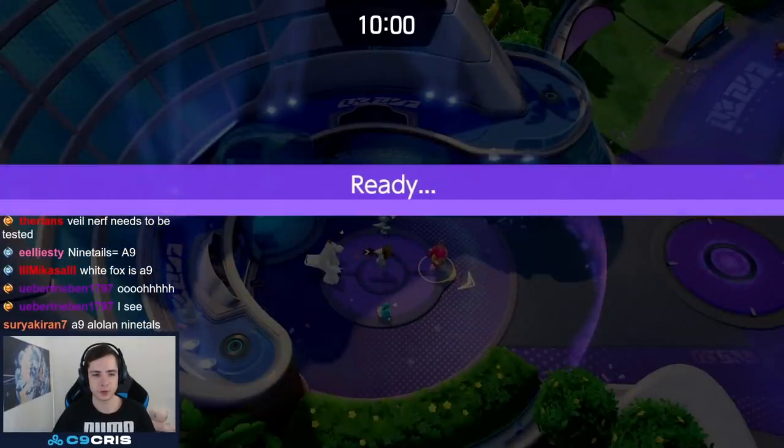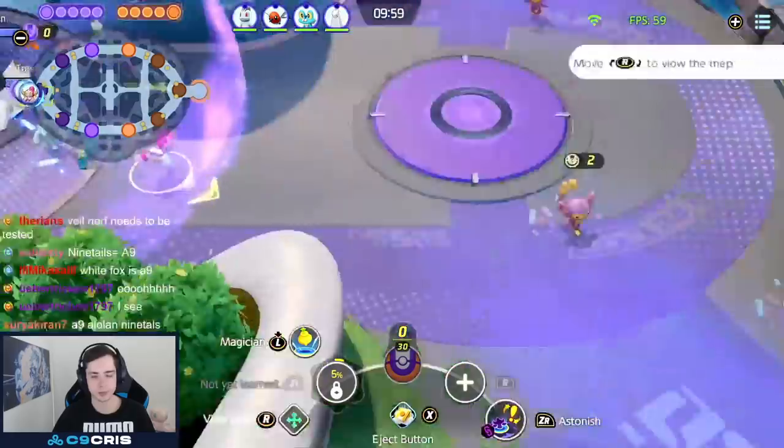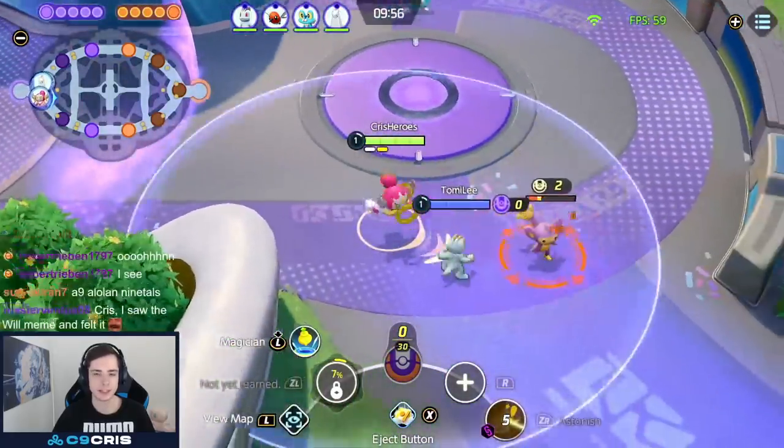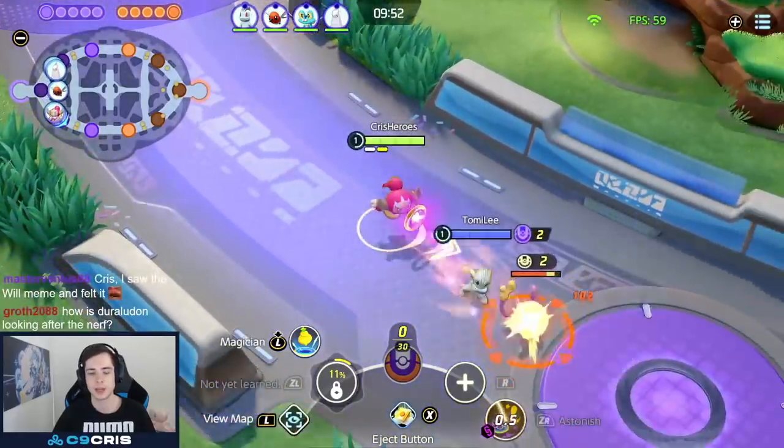I've been playing a lot of Trick now after Hyperspace got nerfed. And even in solo queue, it's absolutely great, especially because Hoopa's Unite move is just so insanely strong. It's such a game changer. I think it is still probably the strongest Unite in the game, or one of the strongest Unite moves in the game. And it helps you a lot.